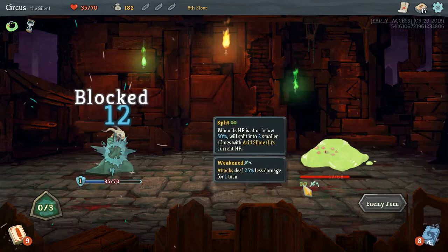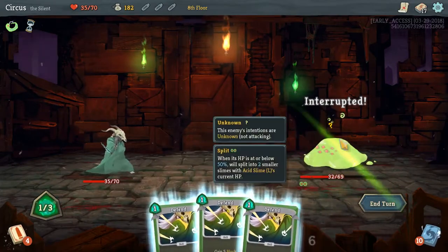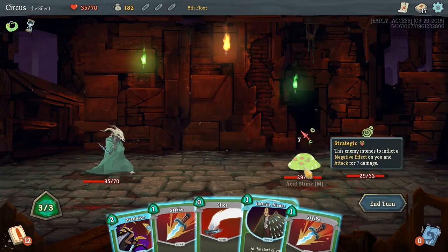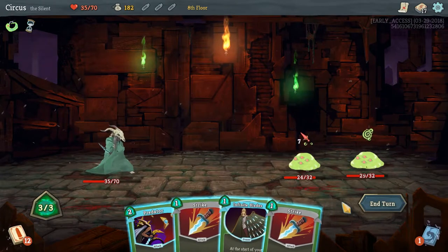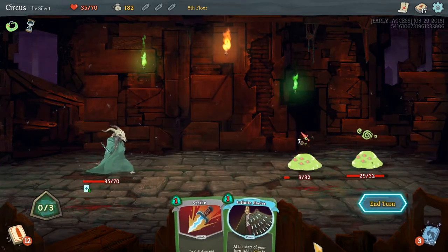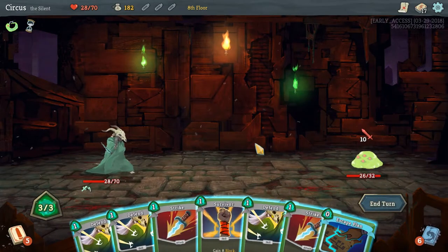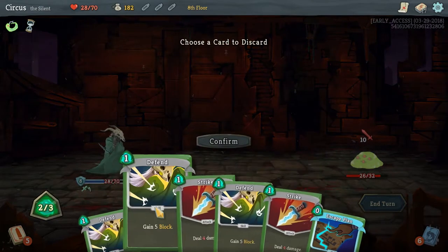This enemy — an Acid Slime — will split at 50 HP into two smaller slimes. He's going to take a turn to split. These guys look to do 7 damage after splitting. We slice for free and deal 15 damage with Predator, doing 21 total — unfortunately we still take 7 damage. Runs can go badly sometimes. This game is both ugly and good. The next enemy attacks for 10, we negate it with Survivor, and use Glass Knives.